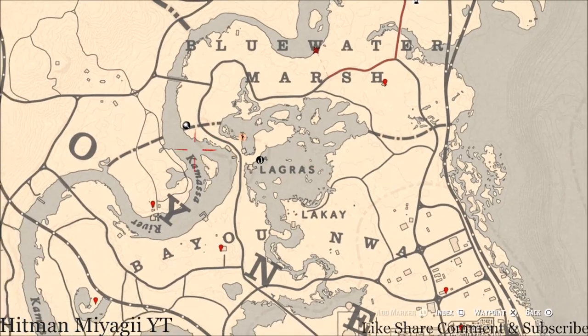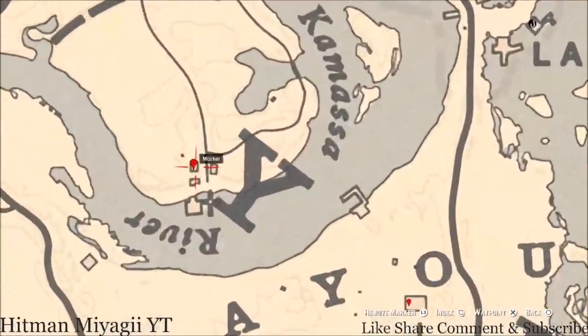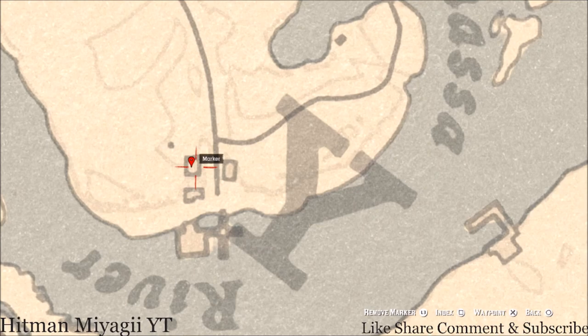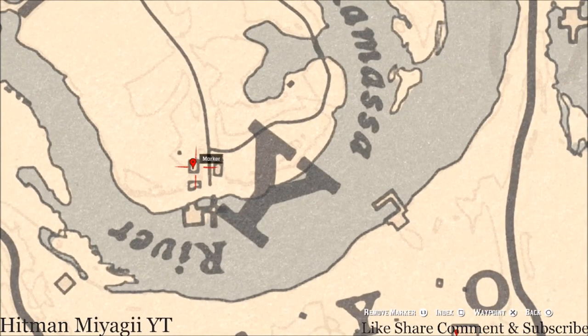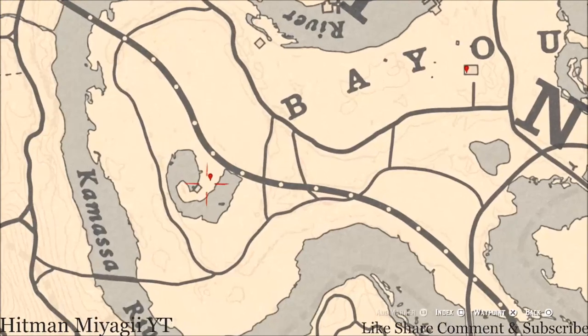Over here by the Y in Lemoyne, inside this old abandoned convenience store, on the counter you will get an Old Time Gin antique alcohol bottle. Remember to look for it on the counter.